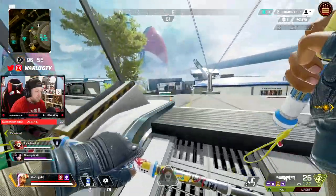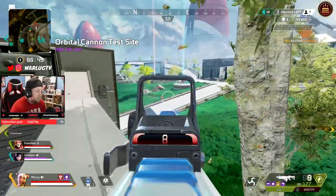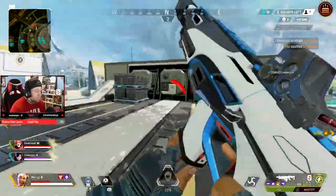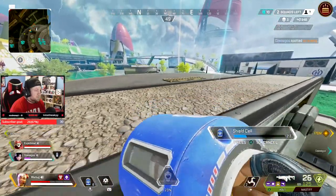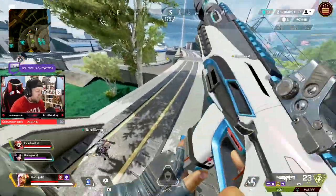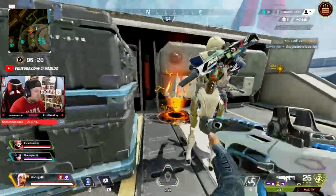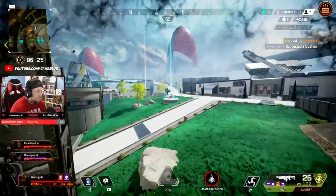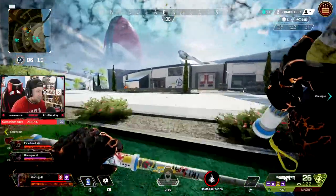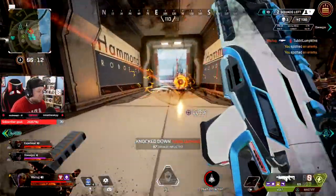Besides being a straightforward ability, the care package has some strategic uses. One is cover — it's a large enough object to hide behind or get on top of. If you're in the open or getting shot from a particular direction, call it down and stand behind it while you plan your next move. Another technique is to call it down to block doorways or reach high ground you normally couldn't access. In the end game, this can block enemies so they get caught by the zone, or prevent enemies from entering your building — especially useful if doors have been blown off by grenades.